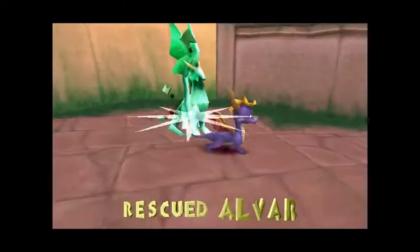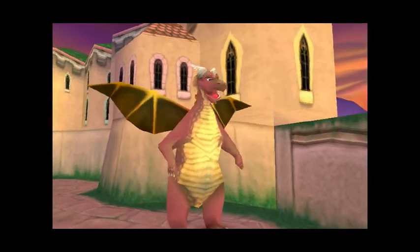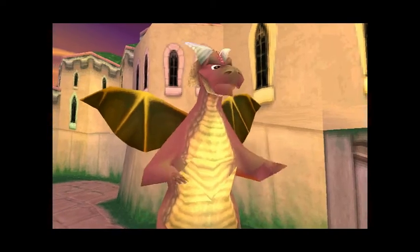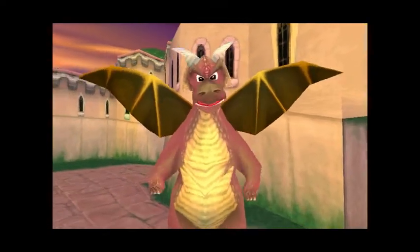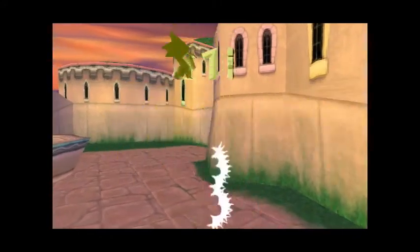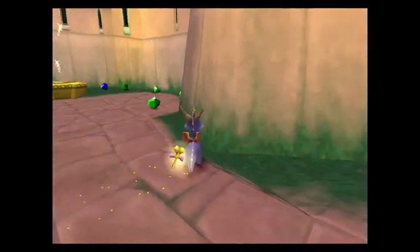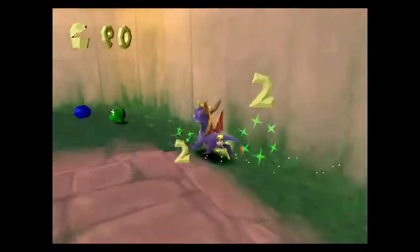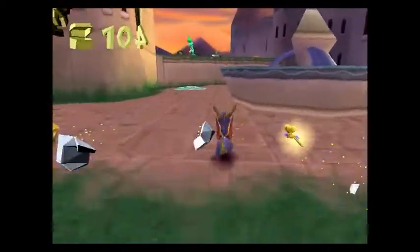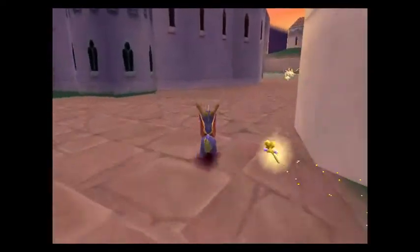So what have we got here? An NPC: 'Spyro, did you see a man dressed in blue running around here? He's a thief and he's stolen a dragon egg — you've got to track him down and get that egg.' A little late to tell me now after I've already taken one out. But yeah, as he mentioned, I've got to go and save the dragon egg from the evil little fellow.